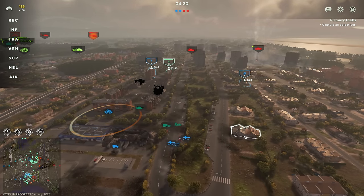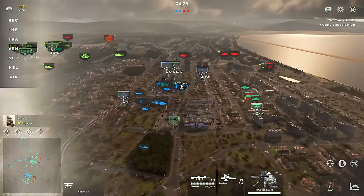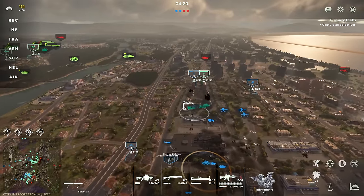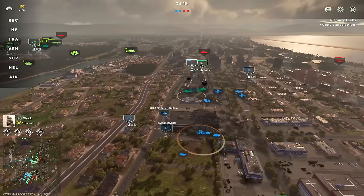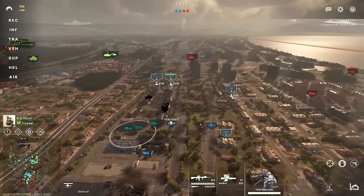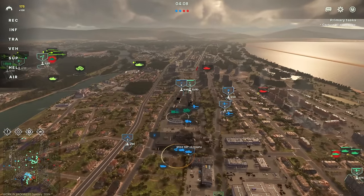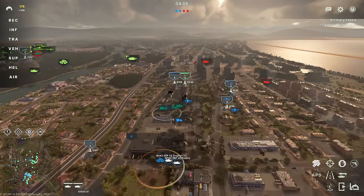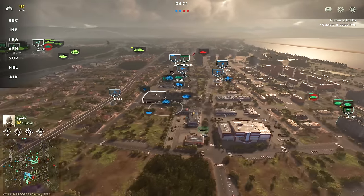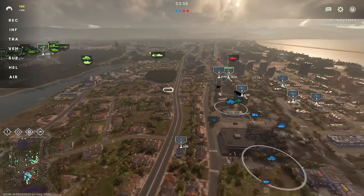We're going to move these into buildings here, ready to engage enemy tanks if they push towards us. Meanwhile we'll get the Marine Raiders forwards and turn the Super Stallion. Let's move forward with the tanks — nice, good kill, good kill, picking out that Barbarous. These snipers could certainly be helping us better if they move up, so we'll go ahead and do that.